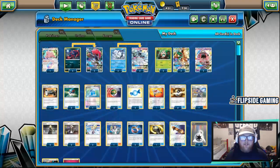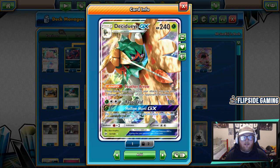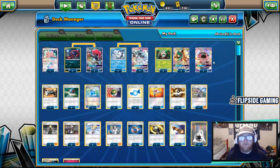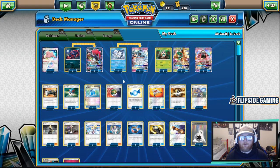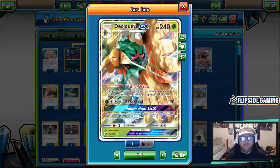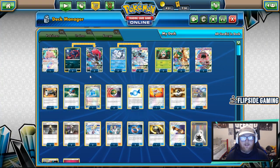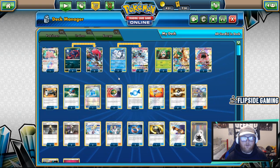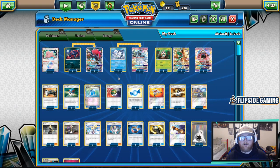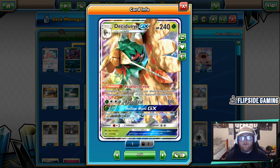Next we have the 3-3 Rowlet Decidueye line. Decidueye has 240 HP — an absolute tank. Its Feather Arrow ability is why it's here: once during your turn, you may put two damage counters on one of your opponent's Pokemon. Having two of these set up is insane — an extra 40 damage wherever you want every turn is incomparable. It allows you to take prizes mid-turn, finish up a kill the following turn, and allocate damage exactly where you need it. You can clean up a missed kill from the previous turn or set up Pokemon on the bench for future turns. The possibilities are pretty endless with Feather Arrow.